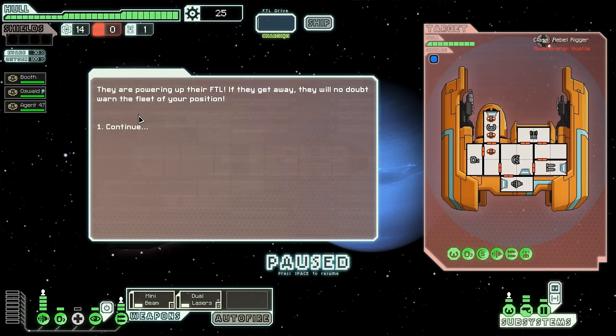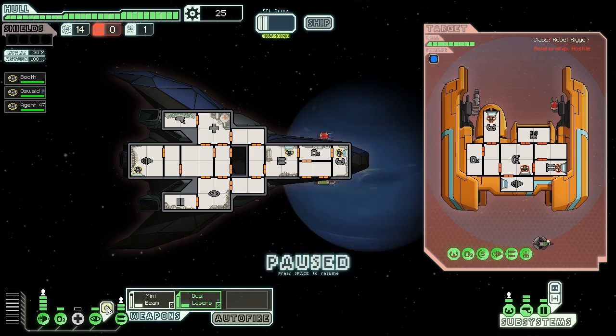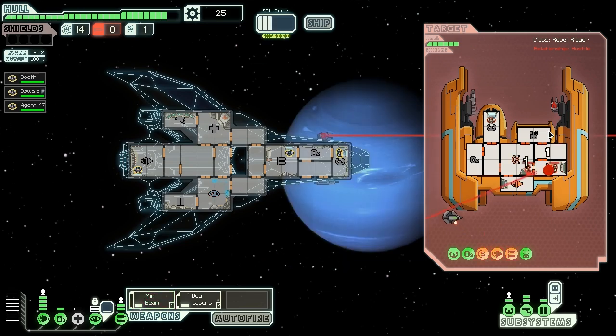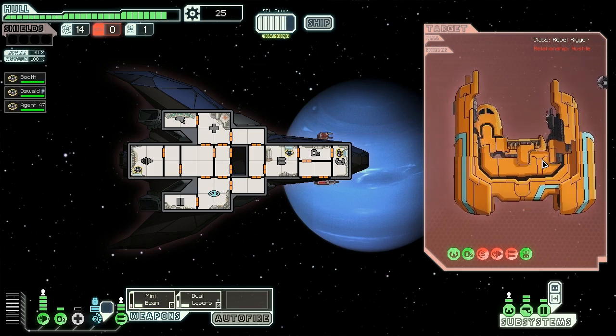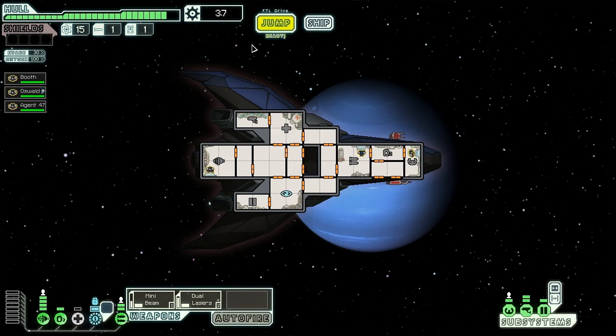We stumble across a forward scout of the rebel fleet. They're powering up their FTL, and if they get away they'll warn the fleet of our position. They have a beam weapon — literally the worst thing for us right now. We have to knock out their weapons pronto. We dual laser them, which actually fires two lasers — much better than I thought, it gives us the chance to do damage. We fire the mini beam across their important systems, knocking their weapons offline and lowering their shields. We took two damage in the fight but their ship breaks apart. We gain a fuel, a missile, and twelve scrap.